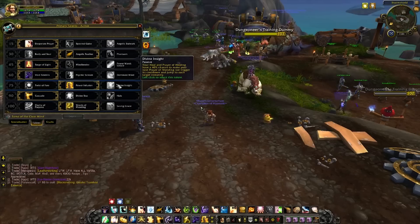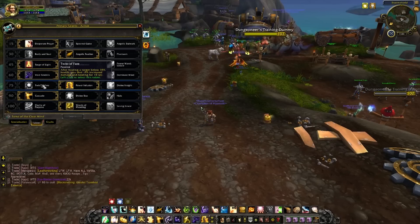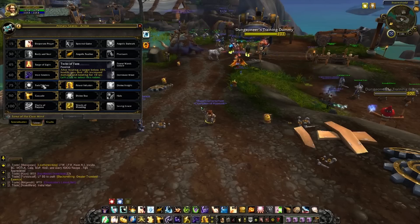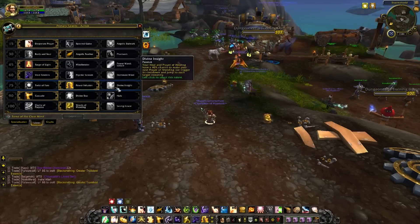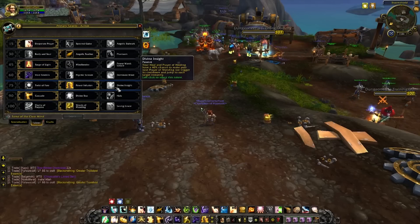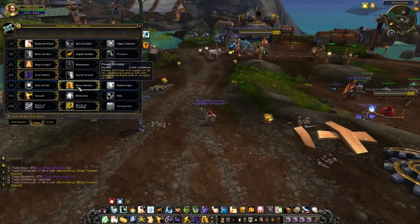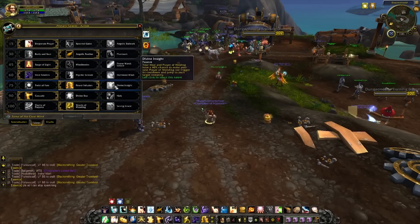For the next tier, there are really only two things I would recommend. Stay away from Twist of Fate — even though it increases healing done by 15% for 10 seconds after healing someone below 35% health, you're not going to want to let anyone drop that low for it to be useful. Divine Insight gives your Prayer of Healing a 40% chance to make your next Prayer of Mending not trigger its cooldown and jump instantly. However, I like to have Power Infusion as a healing cooldown — it infuses the priest with power for 20 seconds, increasing haste by 25% and reducing the mana cost of all spells by 20%. I prefer that over passive abilities so I have control over what's happening.